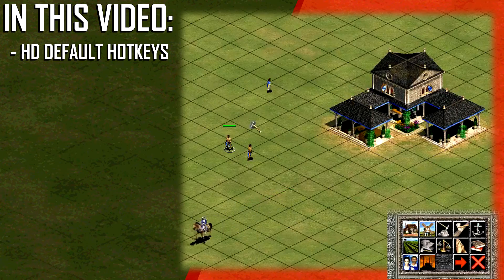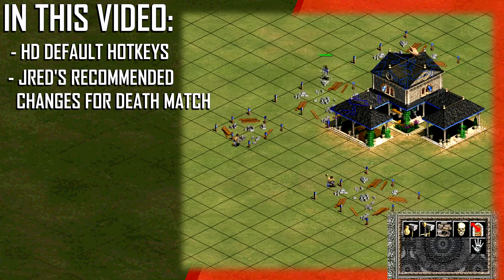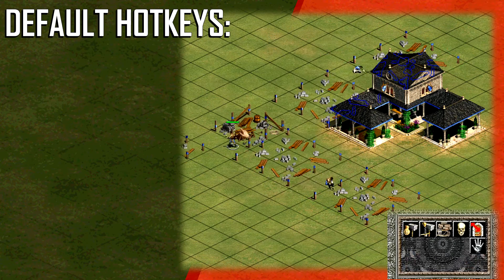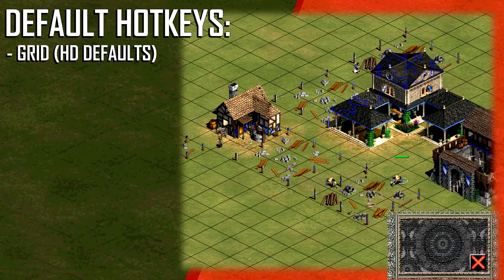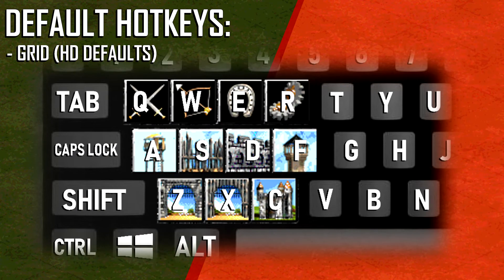While the optimal hotkey setup can only be determined by you, there are a few guidelines you can follow to make your hotkey setup optimal for deathmatch. To start, the HD edition default hotkeys are a good starting point because they utilize a grid layout. On your commands menu, you can see a 5x3 grid. For the most part, the left side of your keyboard lines up with this grid, making it easy to remember which button to press.